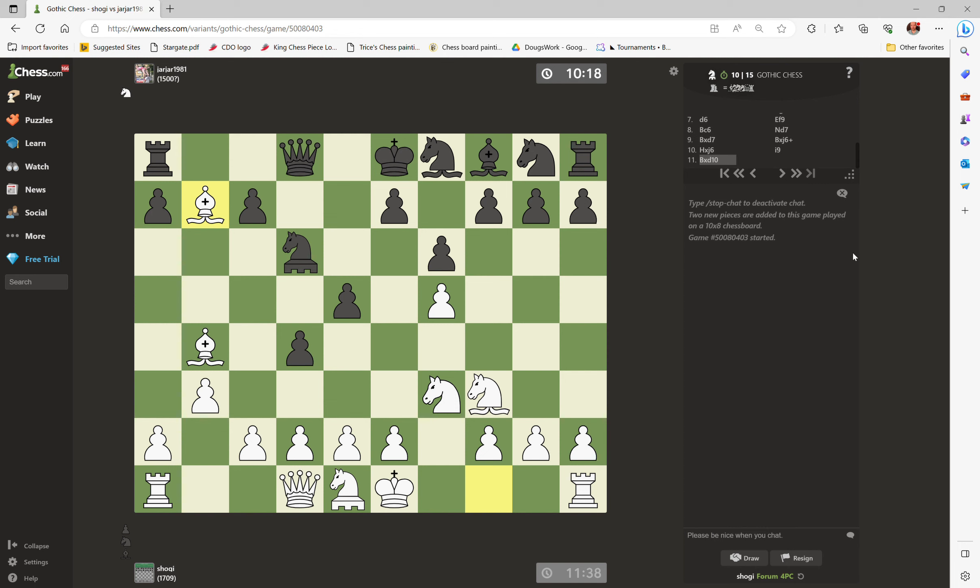Let's see. Looking over here, I have to actually take the chancellor since there was a skewer of my two bishops. So this eliminates that problem, and then I can safely retreat my knight squared bishop.